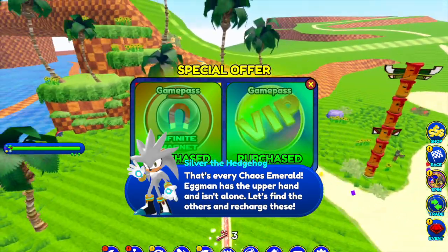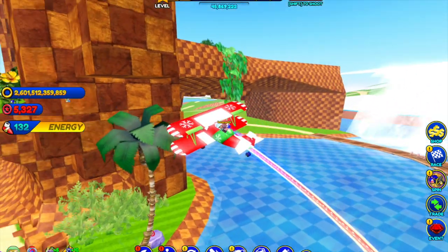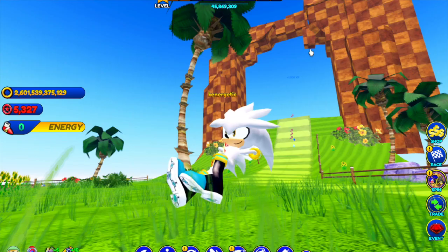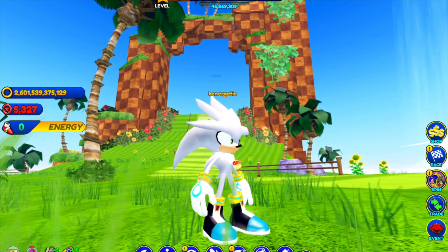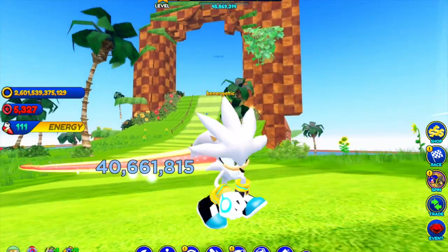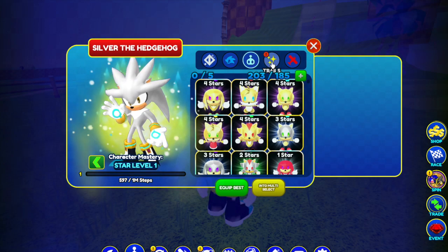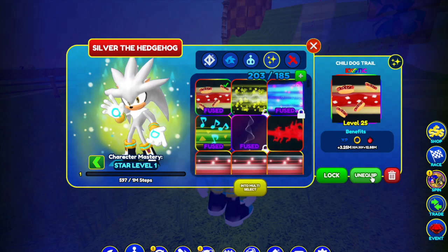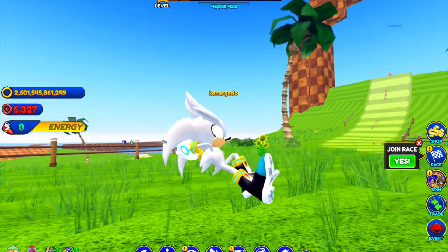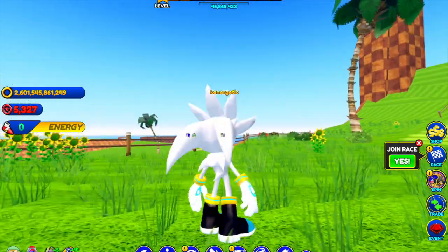We just finished taking out all the Badniks, so we just unlocked Silver! The Chaos Emerald has the upper hand — looks like Silver has finally joined the team. Tanjiro, gotta go for now — time for some Silver! Look at this, look at him guys. He looks amazing, just like in Sonic 06. He's one of the guys who doesn't run with his arms behind his back like Sonic.